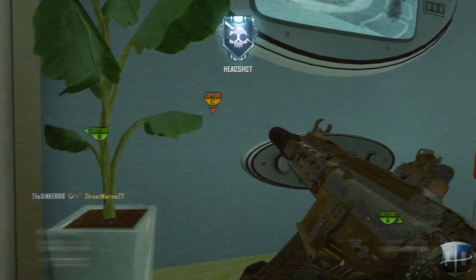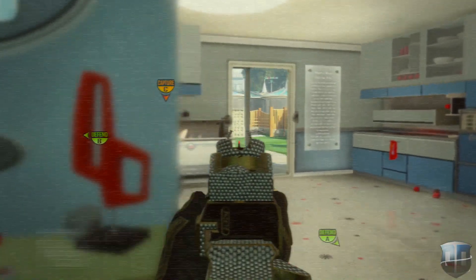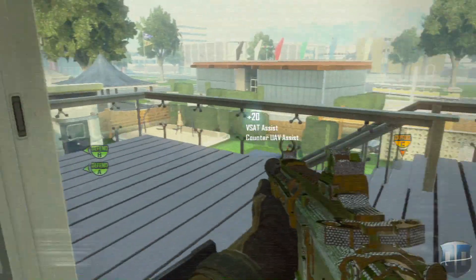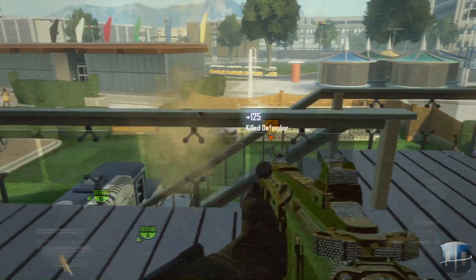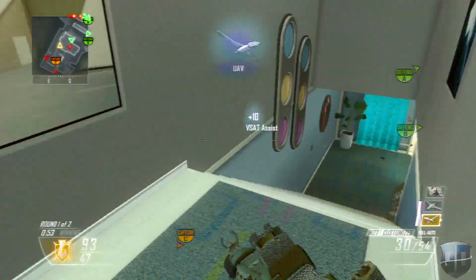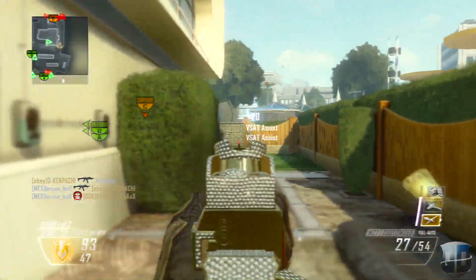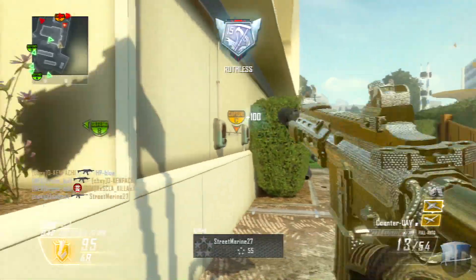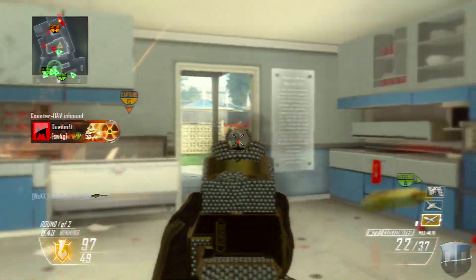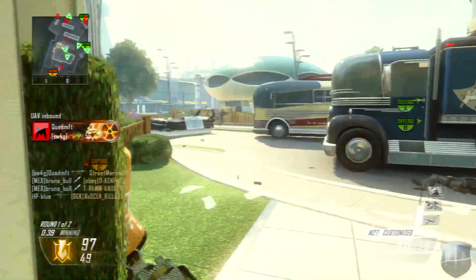The reason I like First Strike so much is mainly because I love the map Kowloon. A lot of people didn't enjoy Kowloon because it was really dark and gloomy, but I really liked the zip line and how there were so many different things you could do. It was a really well-designed map with different levels, and I liked that — even though a lot of people don't like having different levels like second or third story areas.